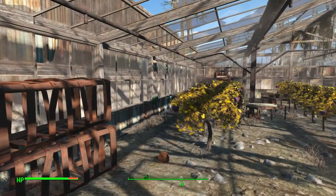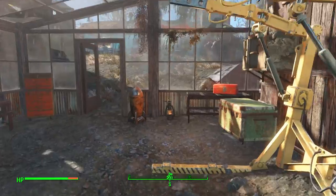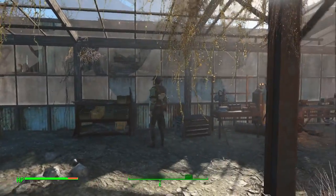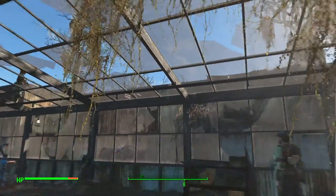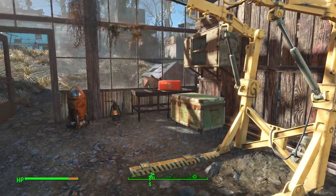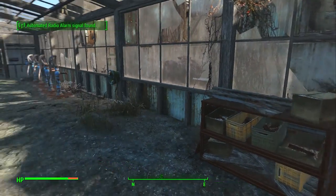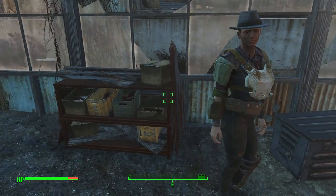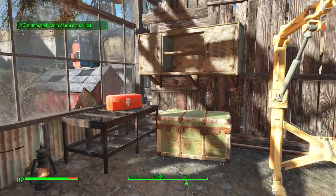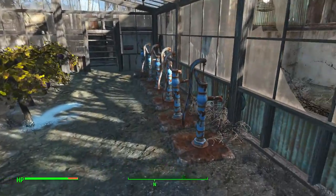Originally I had all my traders in my bar in here because I couldn't think of what else to do with it, but then I took them out and made this kind of my workspace. Gotta have your workspace — I've got plenty of plants, so they don't take up much room. Over here I've got the power armor station and the armor and weapons workbenches and a scavenge station.